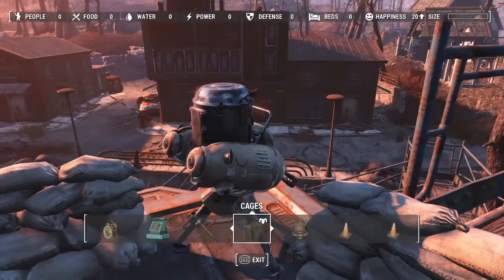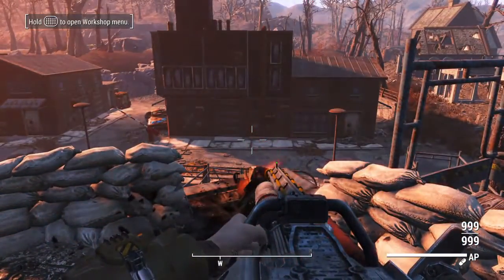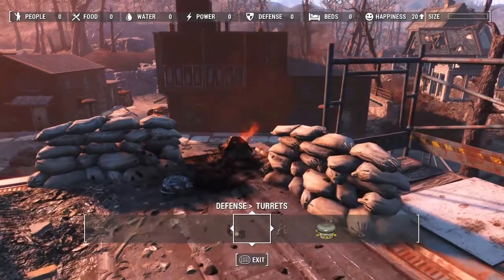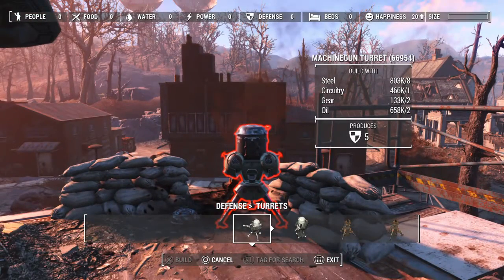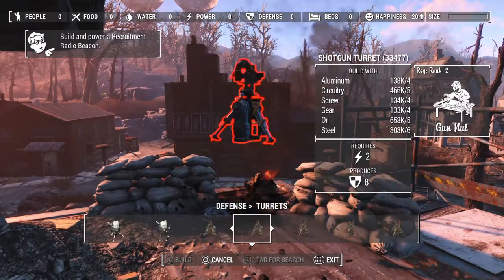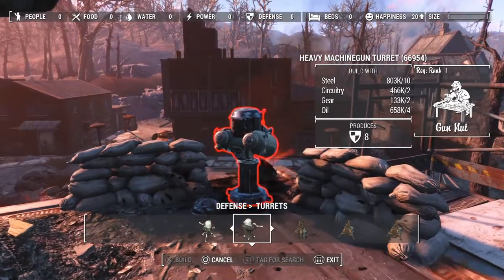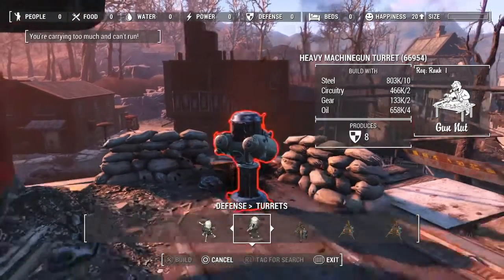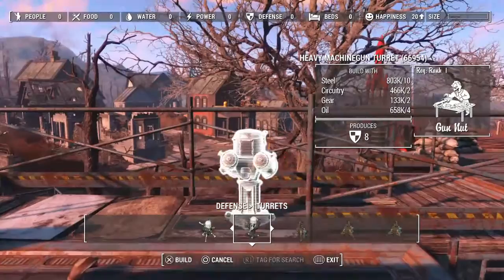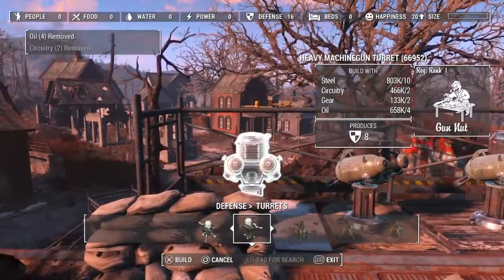There's a turret here. If I actually just destroy it, I could then go to the fence on the actual building and instead of a machine gun turret I could place a heavy machine gun turret or missile turrets instead. I'm just going to put some turrets along here.